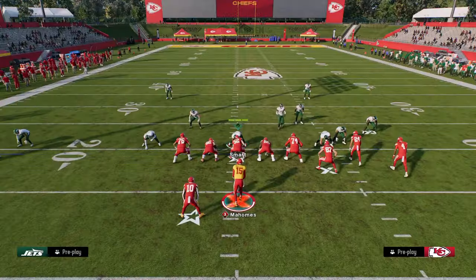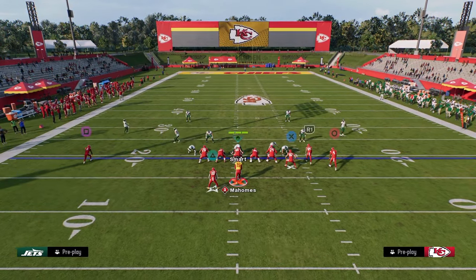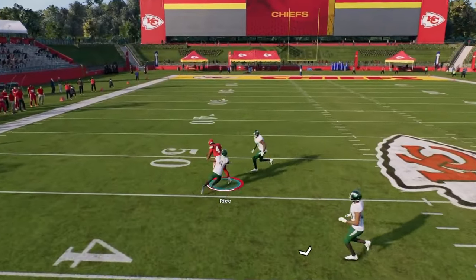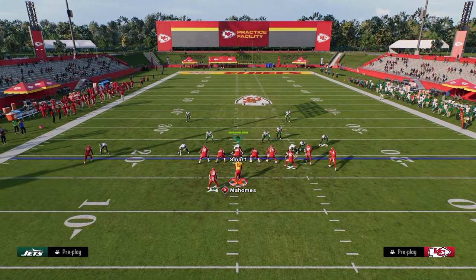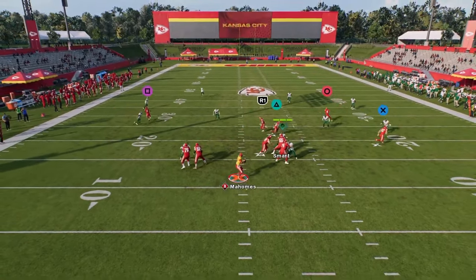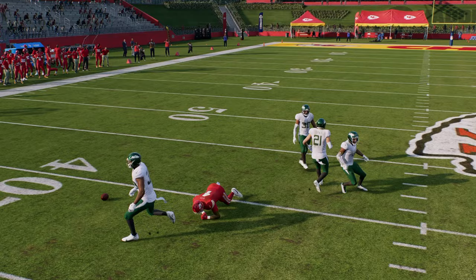You also have this backside C route that's normally a pretty good man-beating route as well. By dragging the slot receiver - it's only one hot route - you're able to snap the ball quickly. Drags especially with the new rack animations are one of the best man-beating routes every single year. What makes this such a special setup is that you don't really need a deep streak to clear out this post against cover three - you can still throw it in that little pocket against cover three coverage.